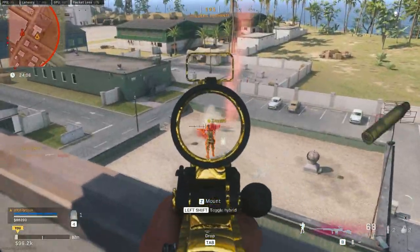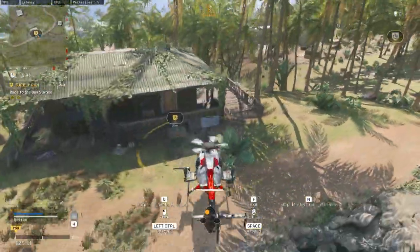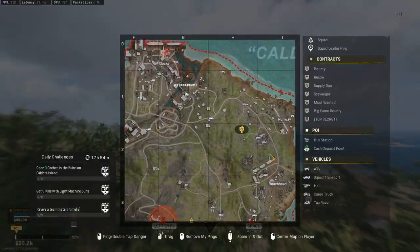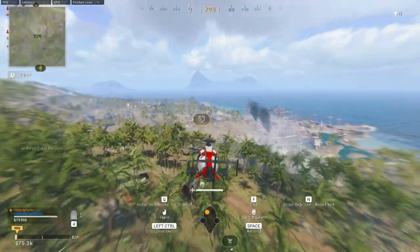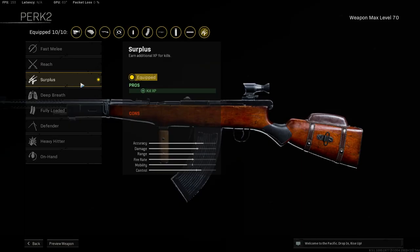For those of you that don't own Vanguard and want to level up this gun as quickly as possible, my suggestion is to head into Plunder and do supplier runs all game, as these give out increasing amounts of weapon XP the more you complete in one match. Just make sure you have your Automaton out when you or a teammate completes the contract, otherwise you won't gain any XP towards that weapon. Also make sure you have any double weapon XP tokens active and use the Pointman perk in perk slot 2 and the Surplus gun perk for additional weapon XP.